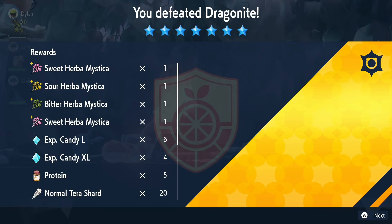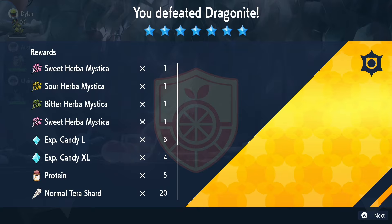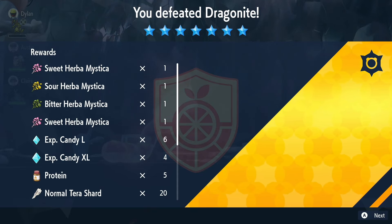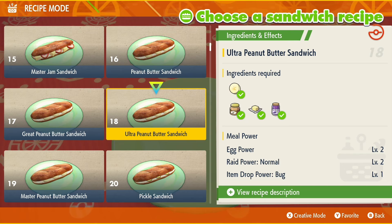After you defeat the seven star Dragonite, you will have a three percent chance of receiving each Herba Mystica as a reward. I recommend making an Ultra Peanut Butter Sandwich before challenging the seven star Dragonite tera raid den so you can get even more rewards, which obviously means more chances of receiving Herba Mystica.